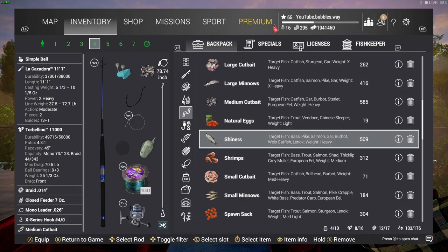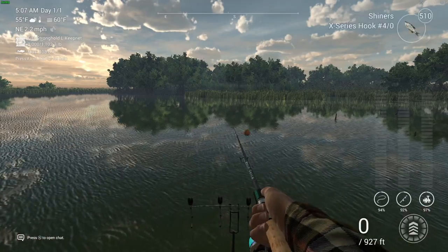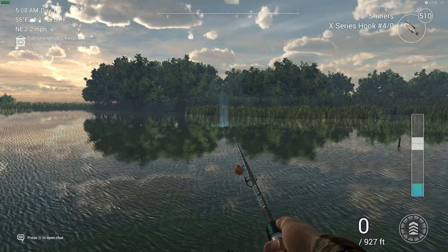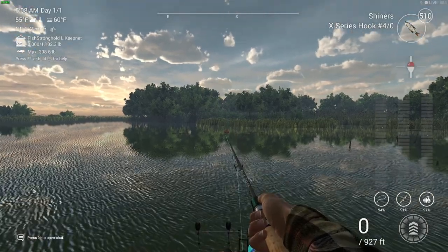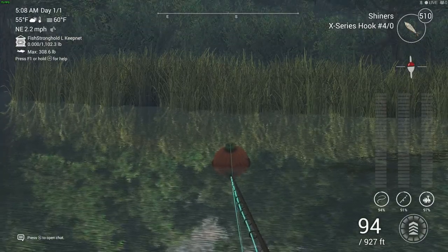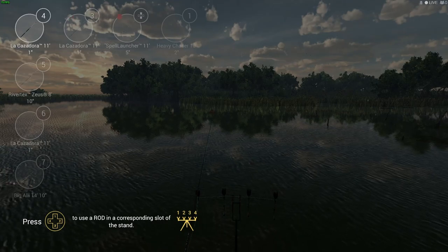I'm going to be using medium cut bait and shiners. I'm also using a float rod throughout this as well — the best float rod in the game, though you don't necessarily have to use the same one. Casting out to around 90 to 95 feet, as you can see there. I'm using both float rods and bottom rods — you can catch red drum on either; both of them are going to work.